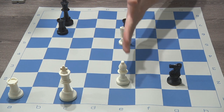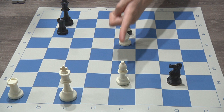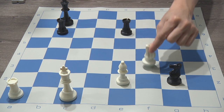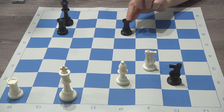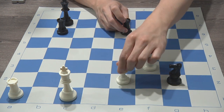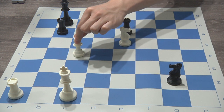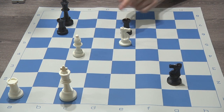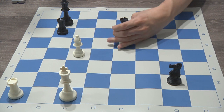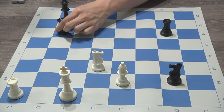Another great move that black can make is moving this piece right here, creating a counter double attack — a skewer through both of these pieces. So even though white decides to move the knight away, black can take this piece and attack the bishop. Or if white comes here to attack this rook, black can take the knight. It's a lose-lose for white.